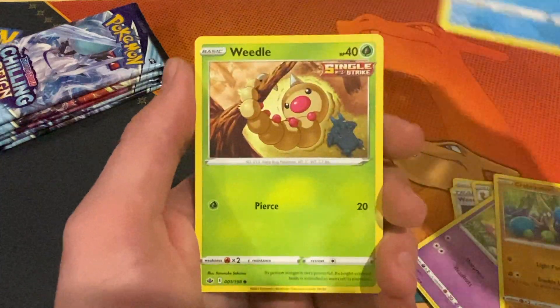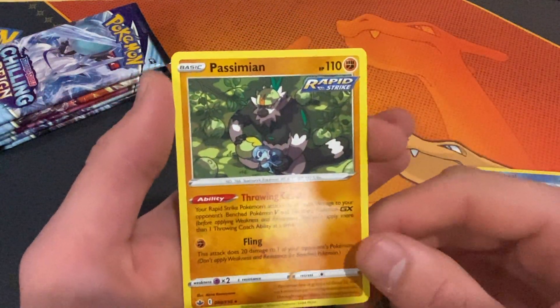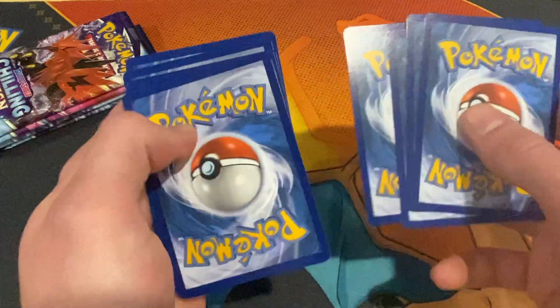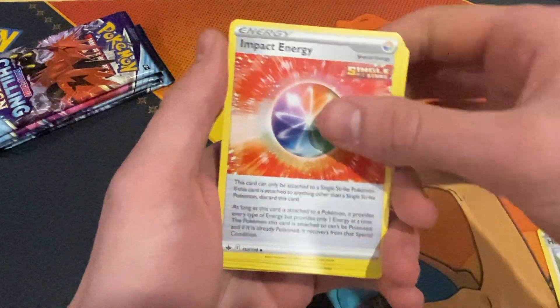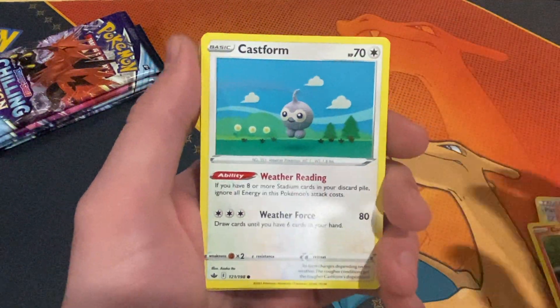We have a Snow Runt and a Weedle, and a reverse underneath that — there's our first regular card. Let me know in the comments below if you're going to be opening up any Chilling Reign sets, and let me know if you've got the master set, because Chilling Reign has just been real good to us. We're getting gold cards out of an Elite Trainer Box!